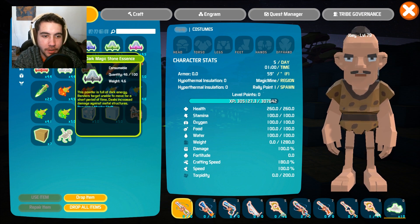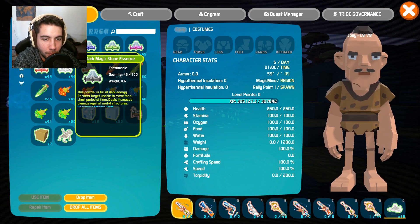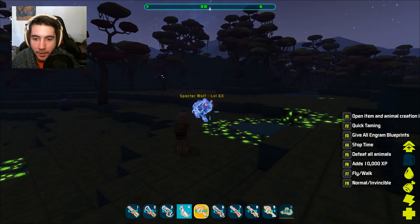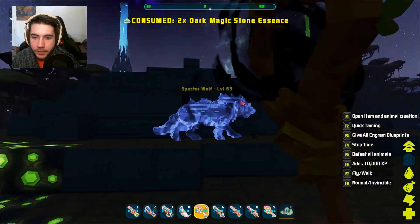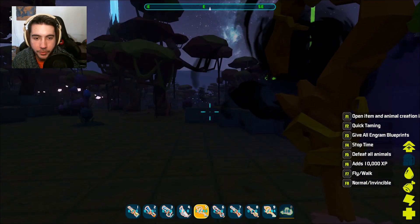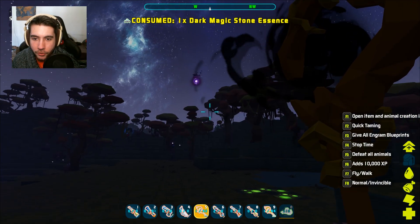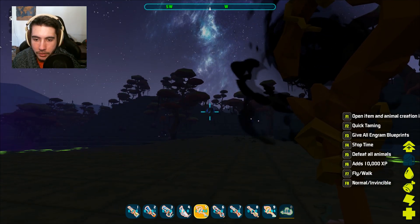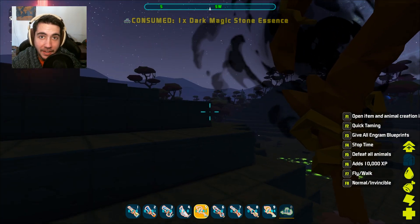The first one is dark magic. You can read it — it says 'powered by dark energy' — and at the end it says renders the target unable to move for a short period and deals increased damage against metal. So that means you're probably going to be raiding a lot of bases with your dark metal powder. If we go into first person, take out our staff and try it on this guy, you can see giant orbs fall from the sky wherever you point. These giant orbs slow things, deal damage, and also deal metal damage. It's got a pretty good range — if I want to shoot it on that tree, a giant dark orb of doom falls from the sky and deals incredible damage.